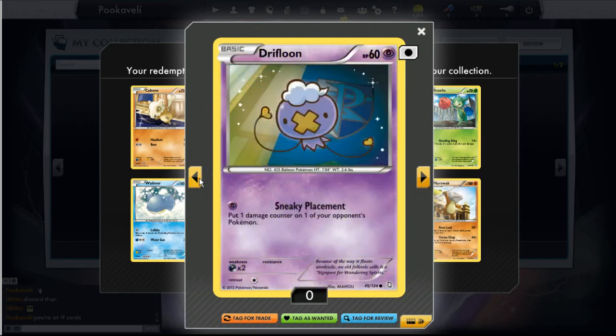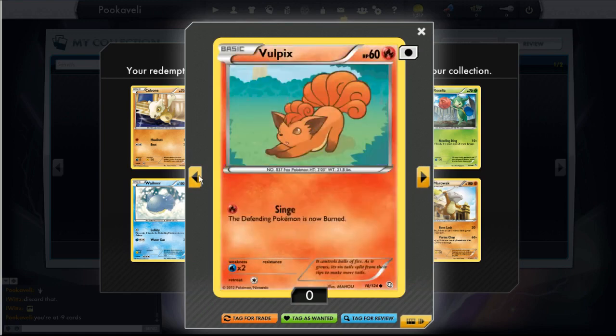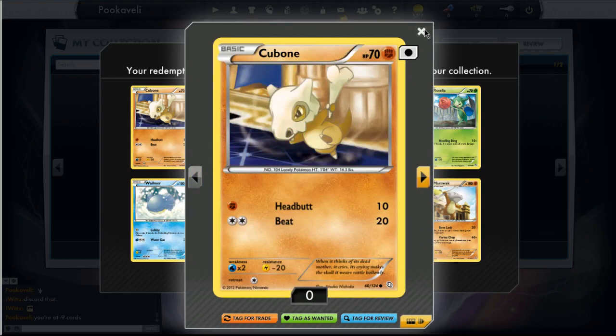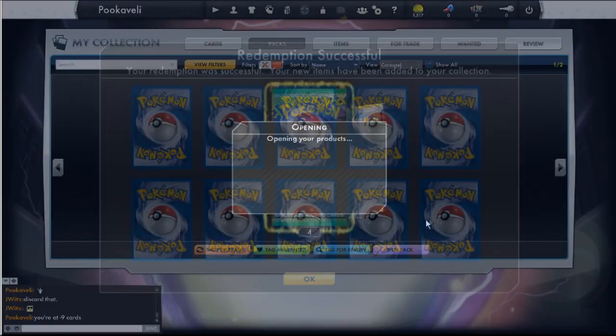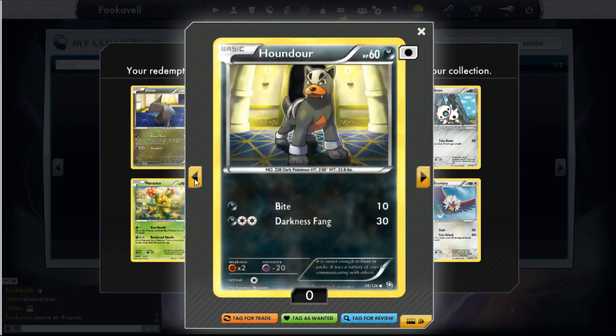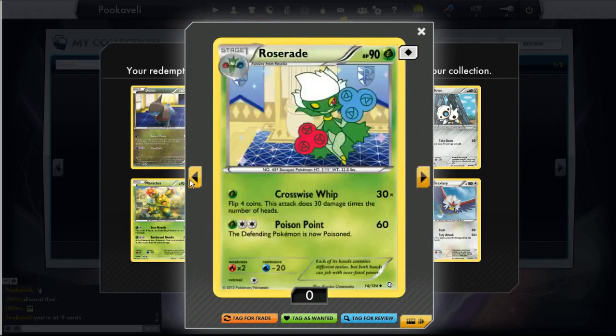Got a Roselia also winking at you, and a Drifloon in front of the Team Plasma symbol — hmm, I wonder why that is. And a Vulpix, an Electrike. Now I just want to take a second to acknowledge Braviary's flavor text: 'They fight for their friends without any thought about danger to themselves. One can carry a car while flying.' Not sure why you would want to fly away with a car, but hey, Braviary can do it.